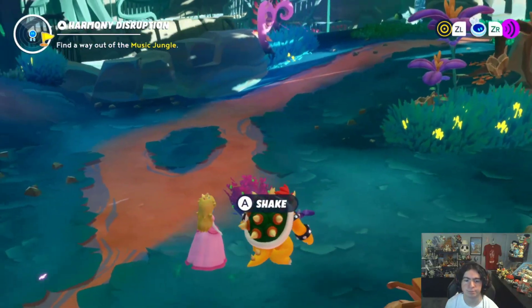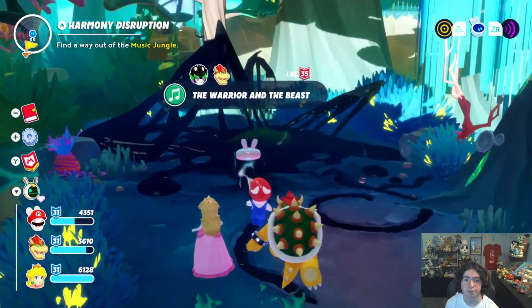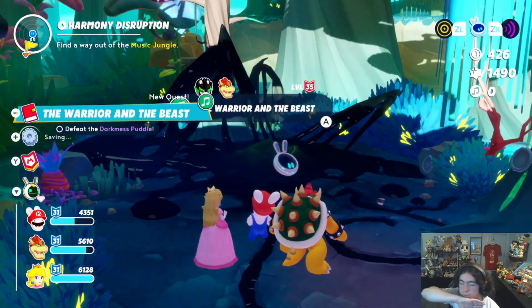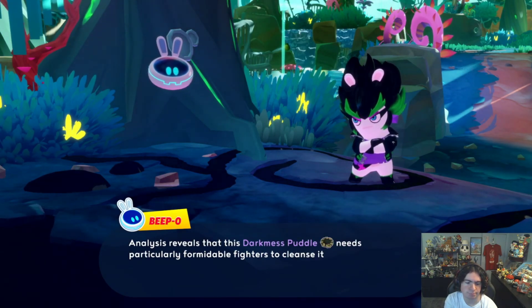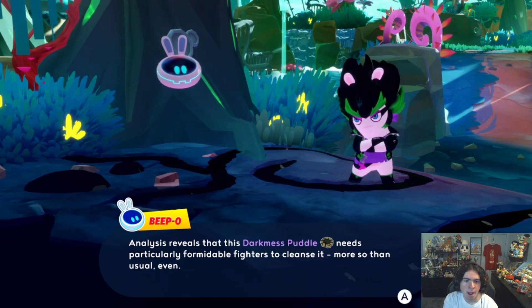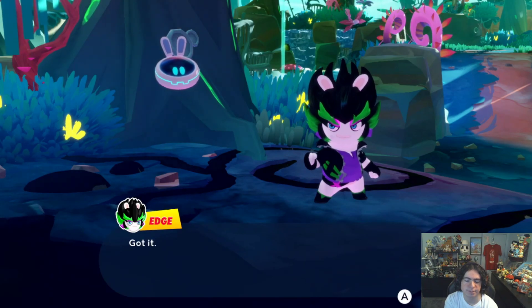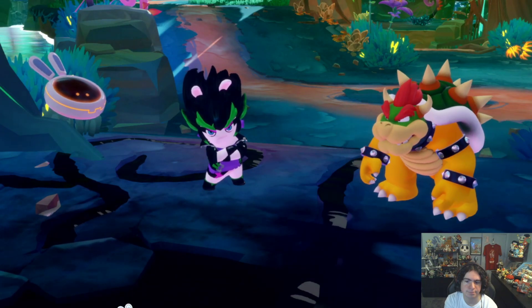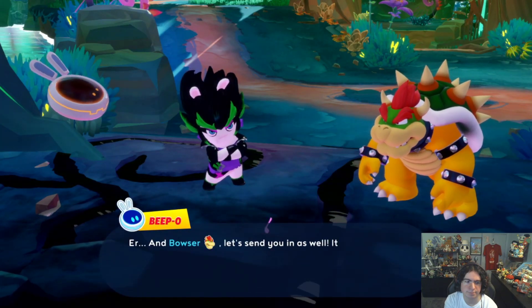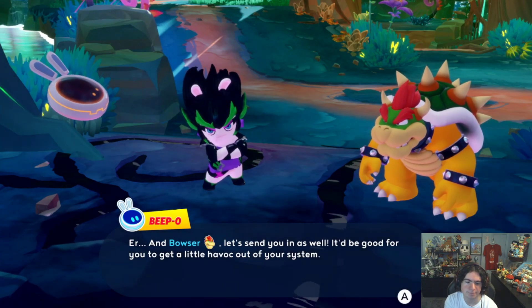I'm going to go back a moment. Yeah, I knew I was missing something — there's a darkness puddle over here. It would be a double darkness one. We have to use Edge and Bowser. Bowser, got it. Bowser, let's send you in as well — it'll be good for you to get a little havoc out of your system.